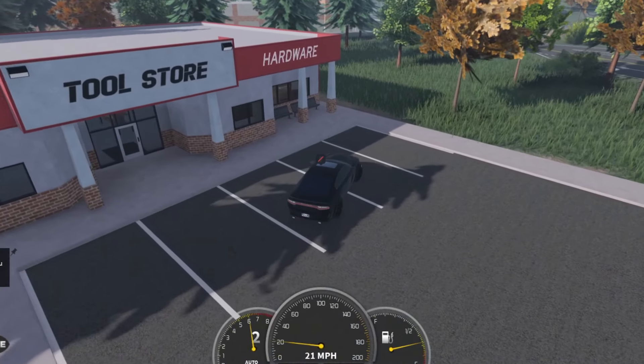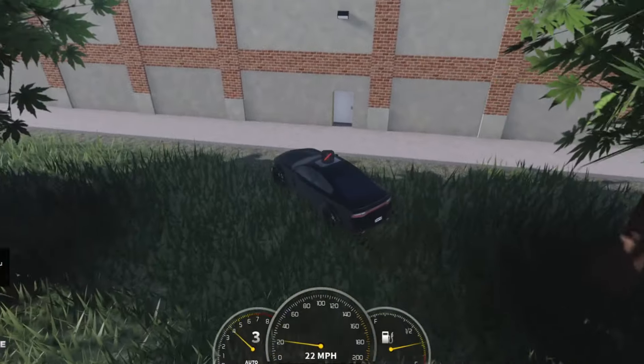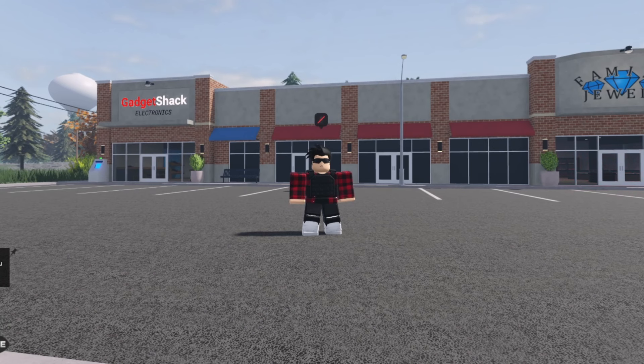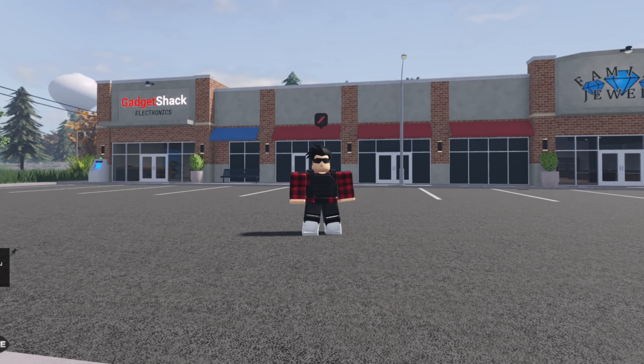The next thing you want to do is head to the back of the tool store so you're right behind the jewelry store. Once you're at the jewelry store, you can rob it as many times as you want since there's no police to stop you. And there you have it — that is the whole entire cycle. Here's the money before the cycle, and after the cycle just keep repeating it until you're left with the amount of money you're satisfied with.